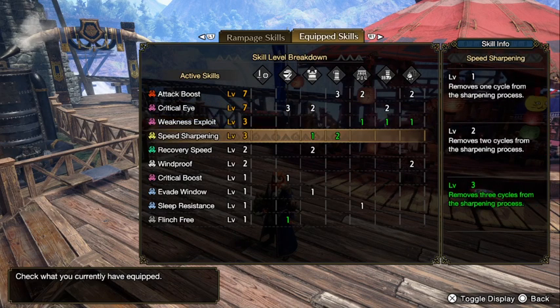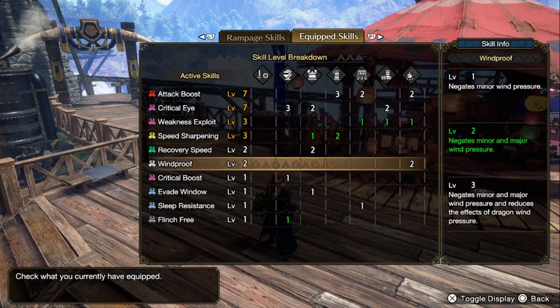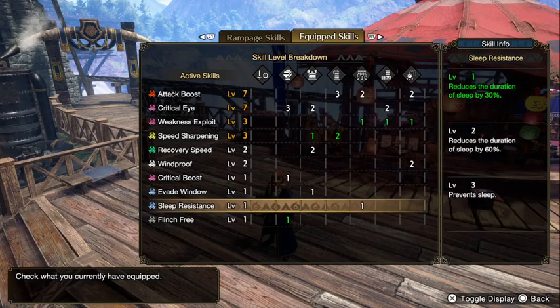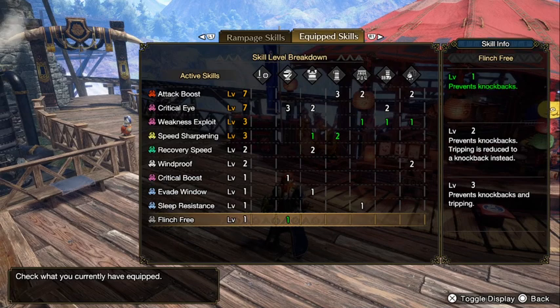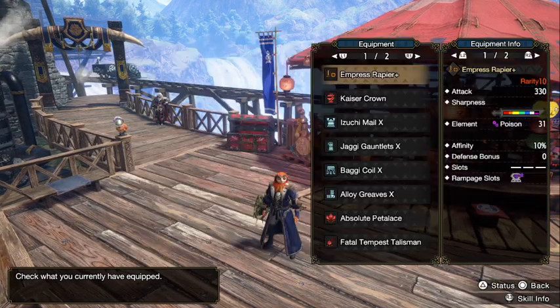And lastly, of course I got Speed Sharpening. The rest is just kind of there — there's only one level of Crit Boost, but I think it's fine. You can also slot in Flinch Free here, so if you want to play multiplayer, it works. This is the build for the very early master rank.